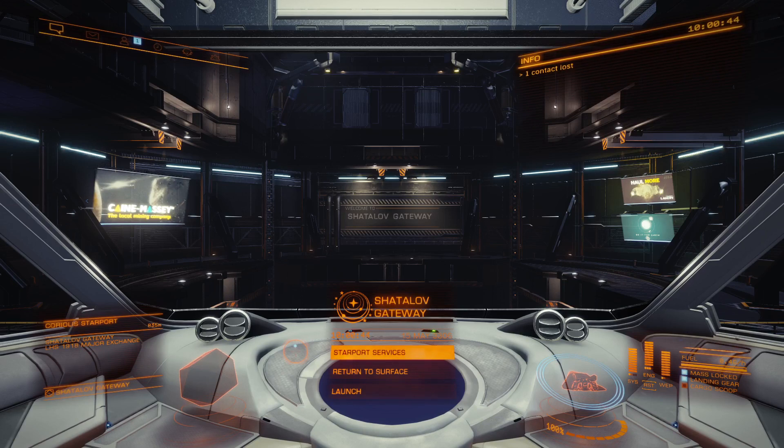Before you equip any ship, I recommend always going to a high-tech system, and the reason for that is that is where you will get the best equipment. It saves you time in the long run from having to jump from system to system looking for better equipment. So if you find a good station, it's always worth bookmarking these places as well.